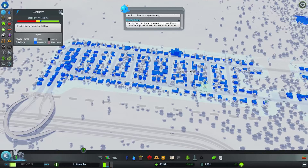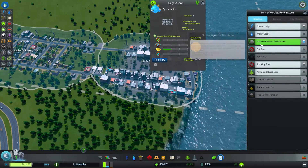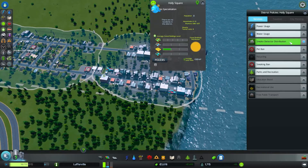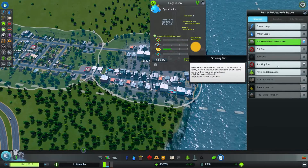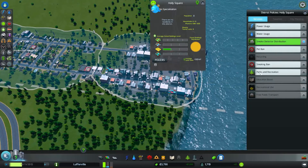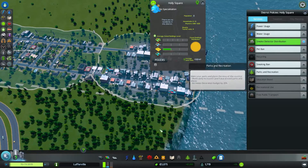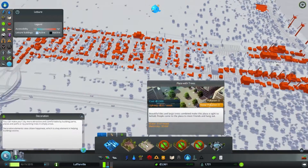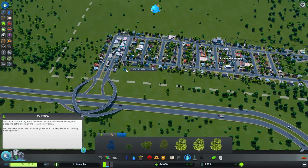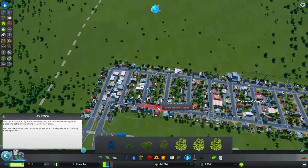I could probably make some more money if I reduced the smoke detector distribution budget. Let's take a look at that — I have smoke detector distribution on. I could have a smoking man policy as well, which increases health but slightly decreases happiness. Parks and recreation would increase the decoration budget by 20% and improve land value around parks. There are some nice parks you can build, but I can't afford most of them. You can put down trees — trees reduce noise. I could make these residents a little happier by lining up some trees here to keep highway noise off their back porch.